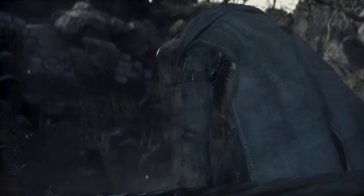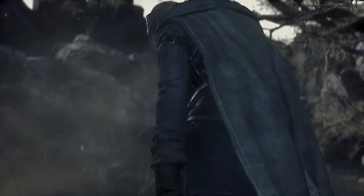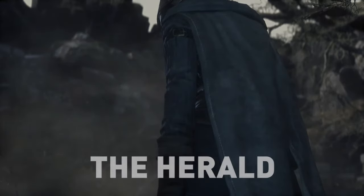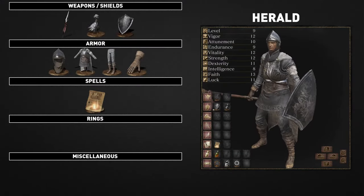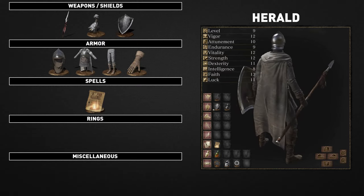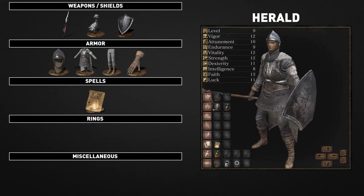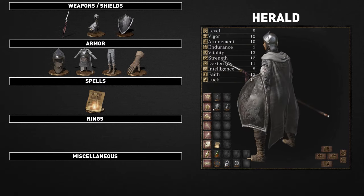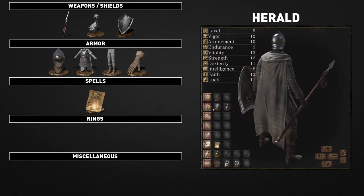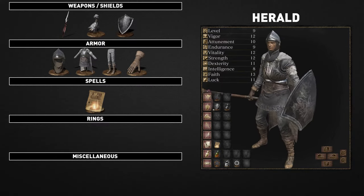A former herald who journeyed to finish a quest undertaken, wields a sturdy spear and employs a gentle restorative miracle. The herald is somewhat of a hybrid class — I'd consider it similar to the cleric, but it's less effective in that role. The herald's stats are spread somewhat evenly so it isn't effective in any one thing, so you'll be able to heal and keep enemies at bay, but you'll also take longer to kill those enemies as well.